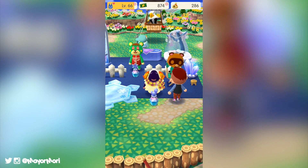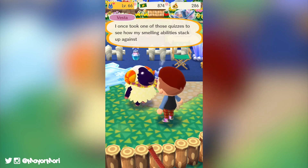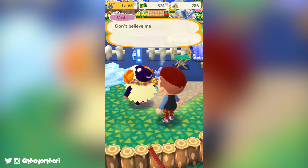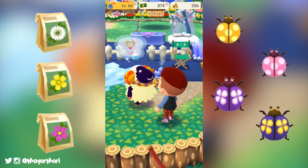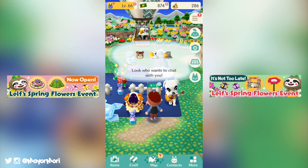Starting on the 27th of February, Leaf will be visiting to host the third garden event this year. Working in much the same way as Rover and Lottie's events, Leaf will give us the chance to grow a brand new type of flower while searching for all new creatures. The event is expected to last until the 10th of March and be divided up into two parts, just like the previous garden events.